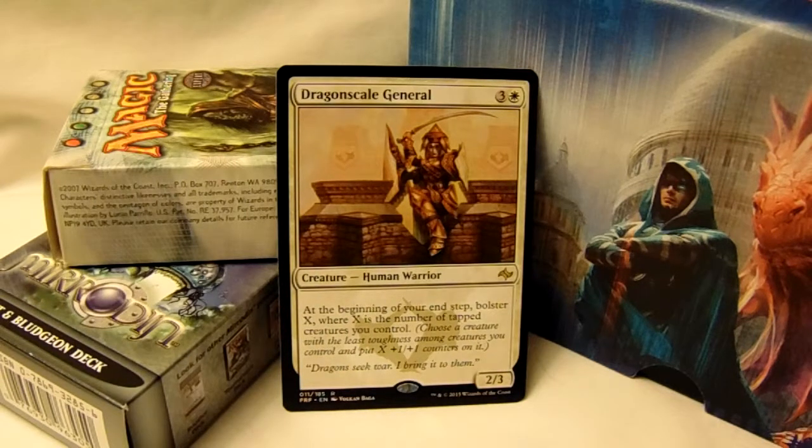Hi, I'm Mike, and this is an intro. Alright, this card is Dragon Scale General, the 4-drop, 3-colorless, 1-white, 2/3.